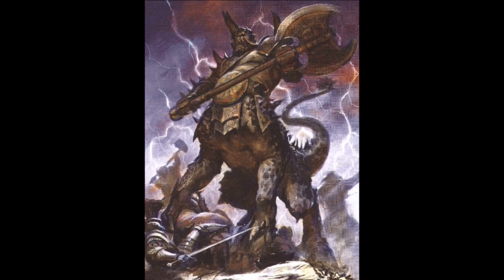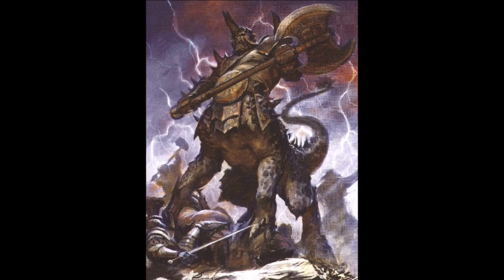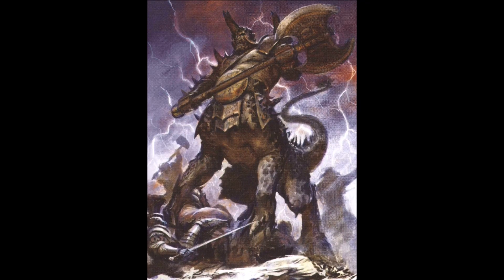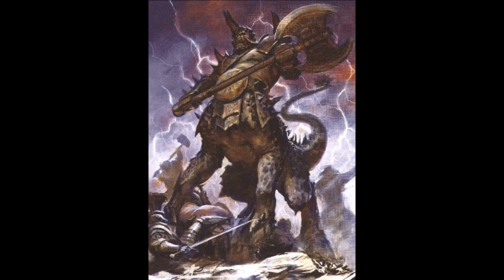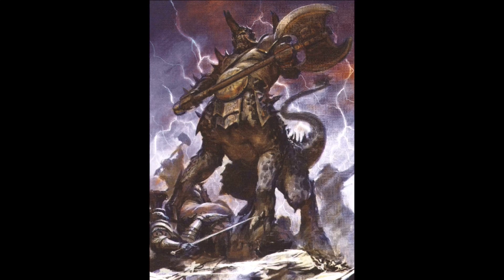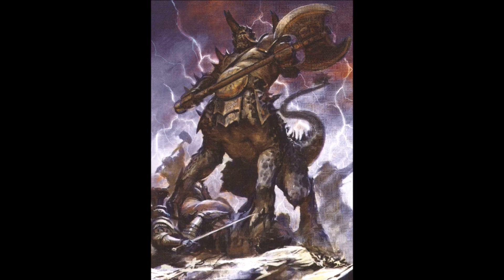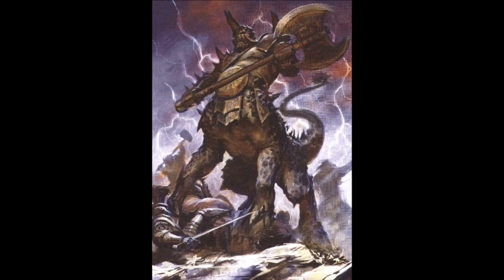Keeping with the speed theme, there is also a pretty nice Thunderscorn magic item. Horn of the Tempest grants the bearer an 18 inch Wholly Within aura — models within can run and charge. So now Dragonogores are going 8 plus 2d6 inches. With everything mentioned and the At the Double command ability, our Draconic Centaurs could easily be moving 18 inches and still charge.